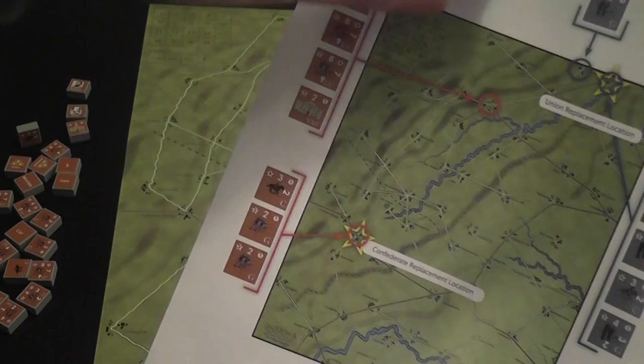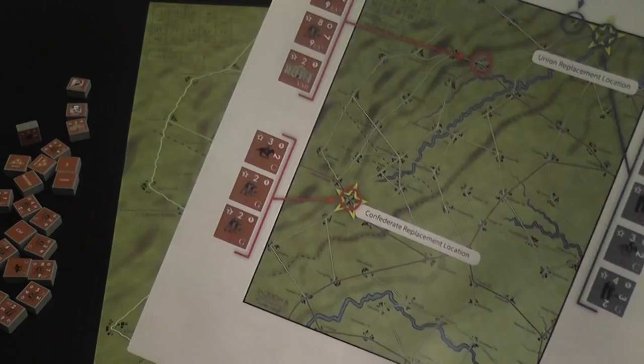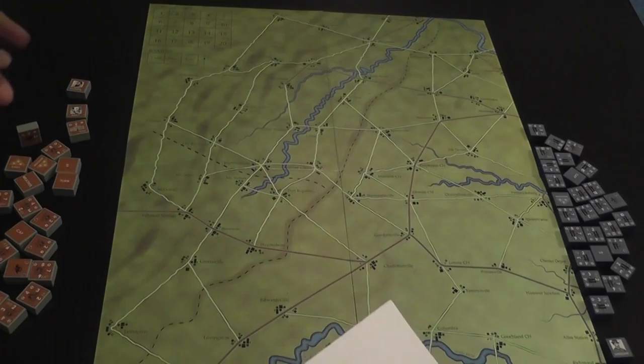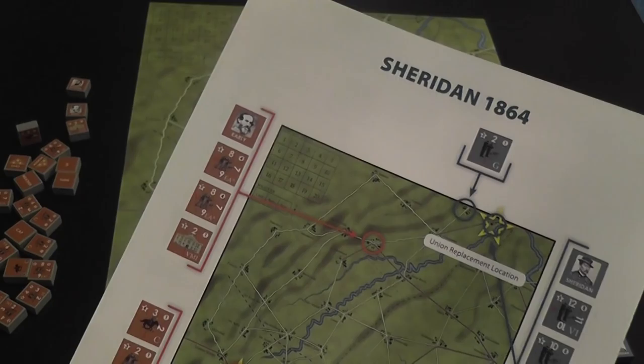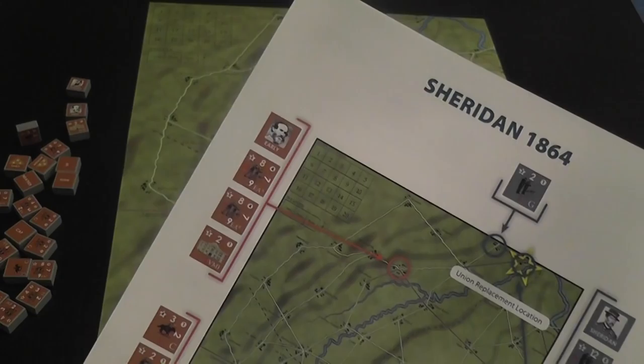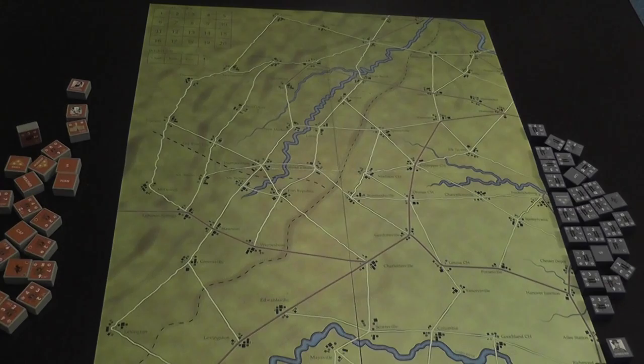As the Confederate player you want to keep the Union as far north as possible and as weak as possible. In this game, both sides have leaders — unlike the previous scenario where only the Confederate player has a leader with a specific ability. Here you have Early and Sheridan, and they both have a limited extra movement ability: each can move with a single block of their side up to four spaces. In a certain sense it's a minor version of the power that Jackson has. It's still an interesting and challenging game, just not as original as the 1862 campaign because it's more of an obvious, straightforward dichotomy.